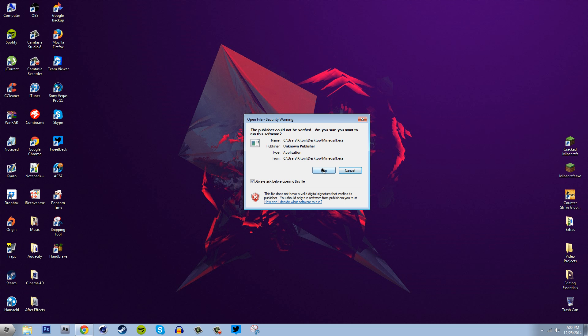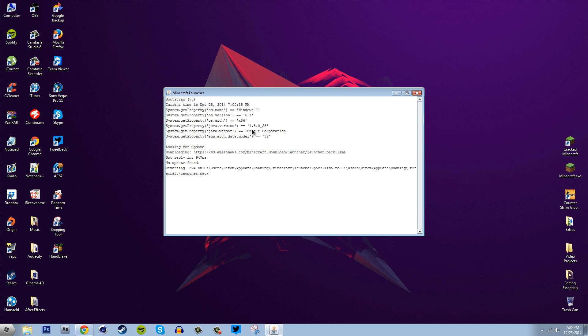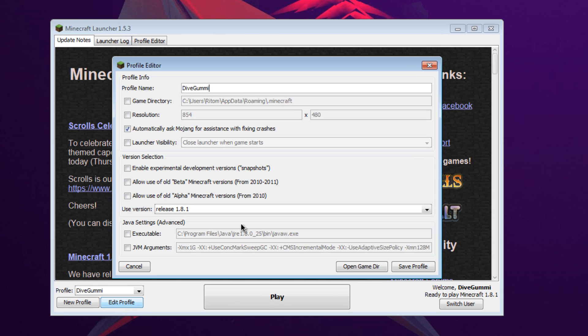Open up your Minecraft client and click where it says Edit Profile. It is always ideal to update your Java to the latest version — there's a link in the description below if you want to do so. You want to check the box that says JVM Arguments; here you can use this field to alter your allocated RAM on Minecraft.